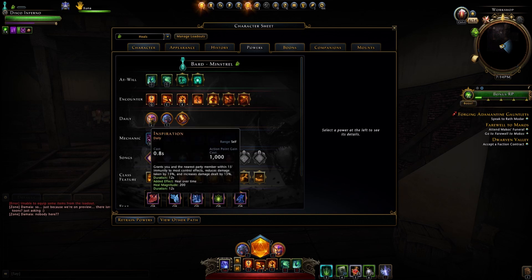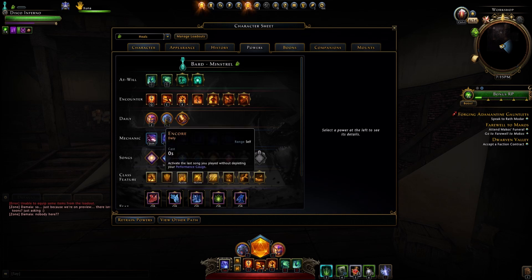The dailies. Inspiration is the same as the DPS Paragon path — grants you and the nearest party member immunity to most control effects, reduces incoming damage by 15%, and increases outgoing damage by 15%. Just to note, this isn't an entire group buff — it only works for yourself and one other ally. It's still pretty good, but just keep in mind you're not buffing your whole group with this daily.